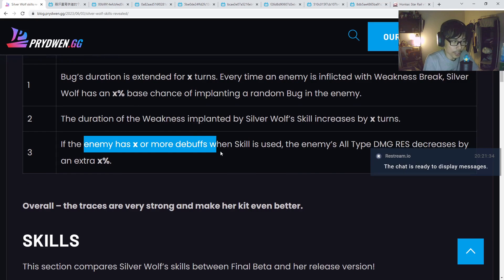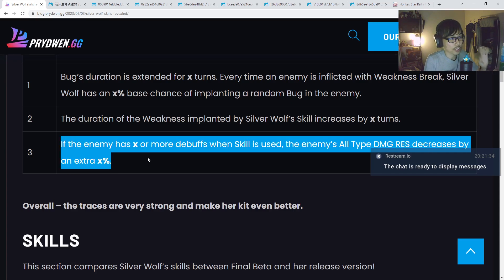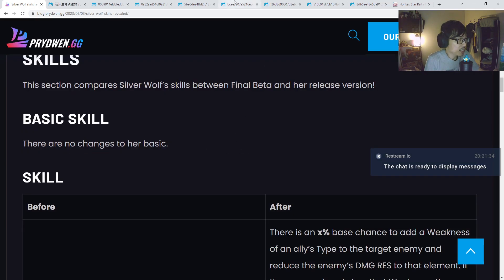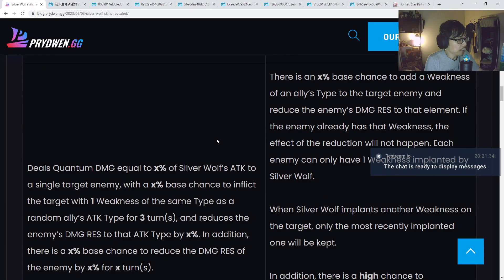If the enemy has X or more debuffs when the skill is used, the enemy's all-type damage resistance decreases by an extra X percent. This one is cool for sure. If they have a certain amount of debuffs, all type damage resistance — including physical, fire, wind, everything — is decreased by an extra percent. Although we don't know how many debuffs the enemy needs to have. If they need to have 3 debuffs, that means you need to include DoT and stuff. That means Silver Wolf is going to be quite hard if she doesn't fit into a DoT team whatsoever.